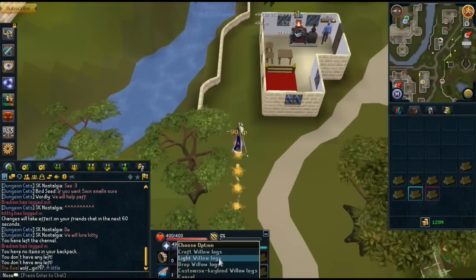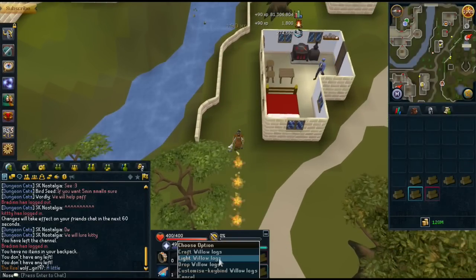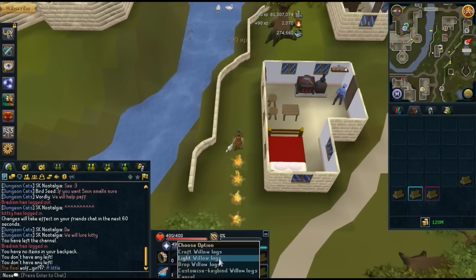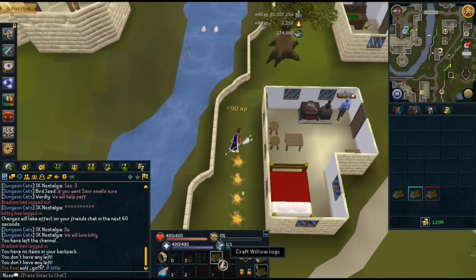In this one we're going to be lighting willow logs. It's a bit different. The last ones have just been random, like buying things or collecting things that you don't need any requirements. In this one we're going to be fire-making, so you need about 30 firemaking at least. Higher is recommended.